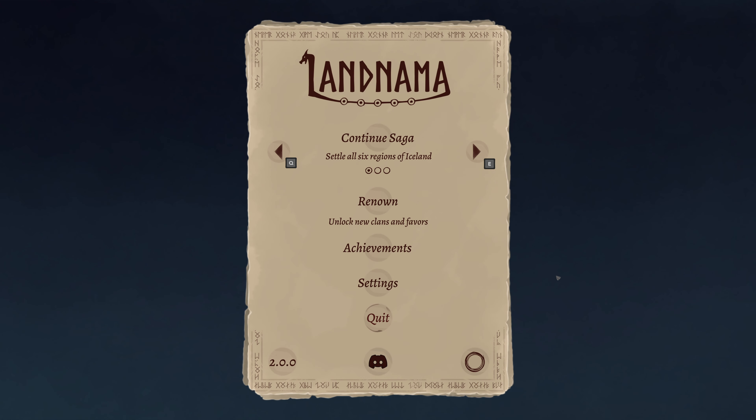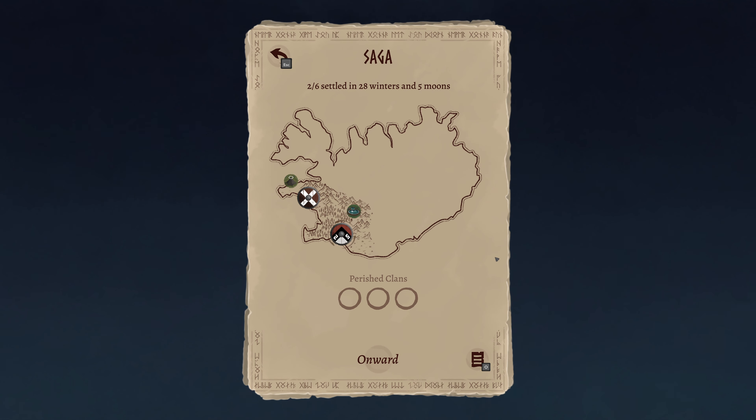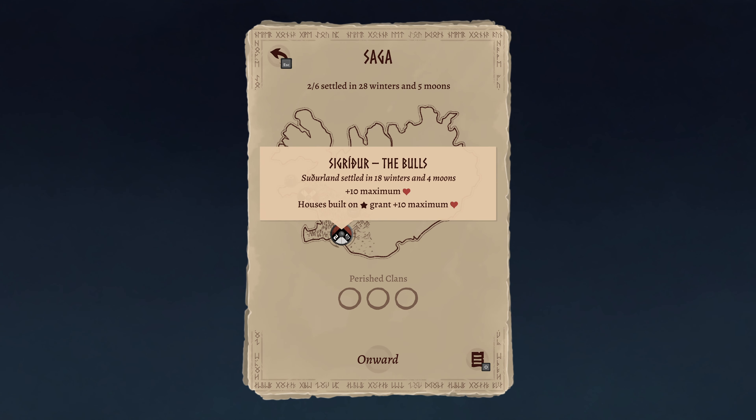Hello everyone and welcome back to episode 3 of Landnama version 2.0, a major overhaul update released just two or three days ago. We're seeing how the game plays now. We settled the first two regions in the previous two episodes and we'll continue with our saga, trying to settle a third region this time. We settled two out of six regions in 28 winters — 28 years in five moons — and no clans perished, so we did both on the first attempt.